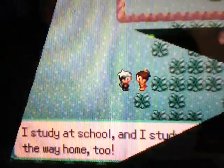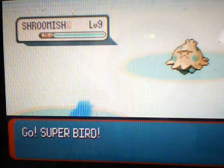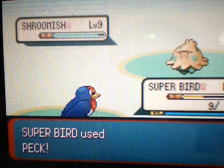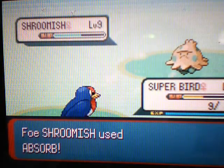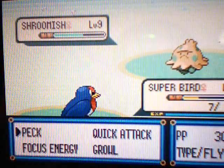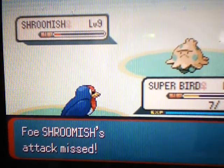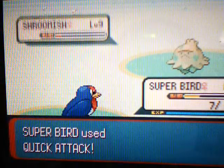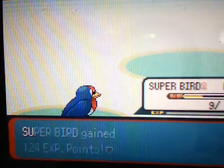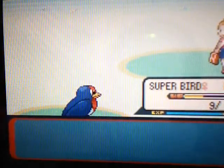Let's battle this trainer. This is School Kid Karen — first she has a Shroomish. Super Bird is a good choice again because Peck is super effective against Shroomish since it's a Grass type. Absorb — wow, you suck. Let's use Peck, then a Quick Attack to finish this off. That Shroomish went down, and Super Bird already grew to level 9. Super Bird's growing up really quickly — he's almost at the same level as Poochyena.